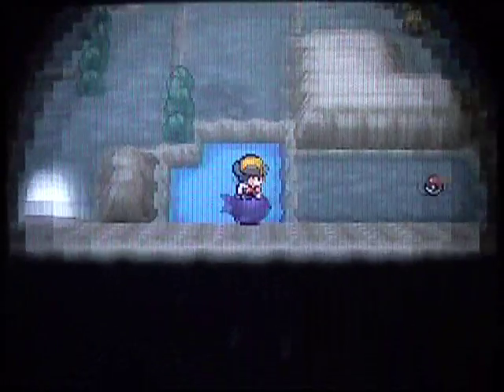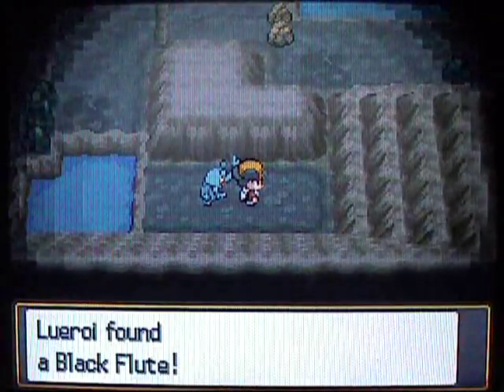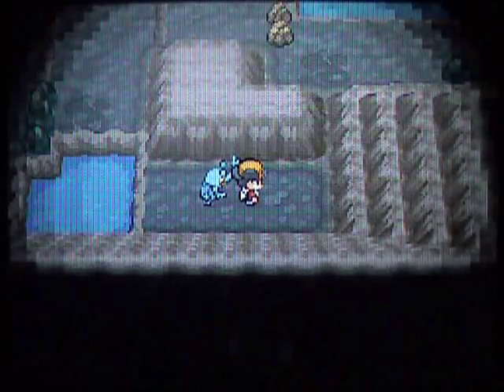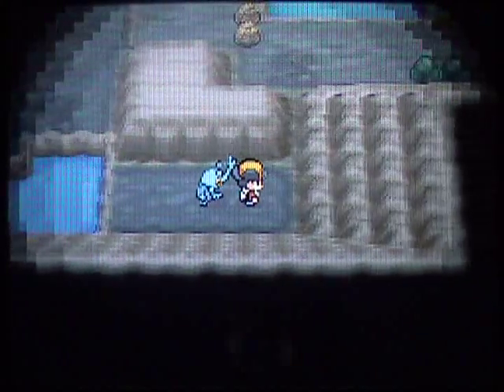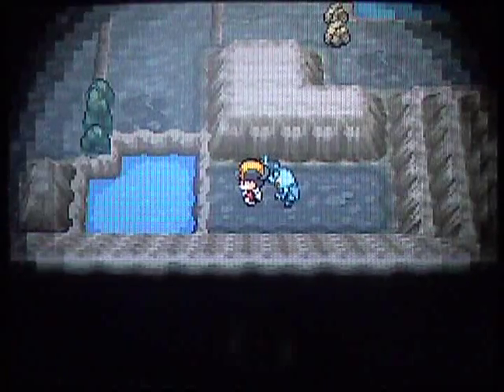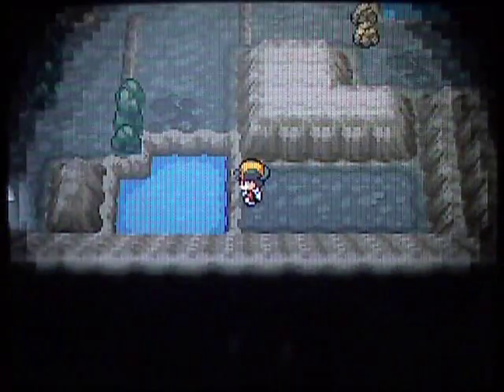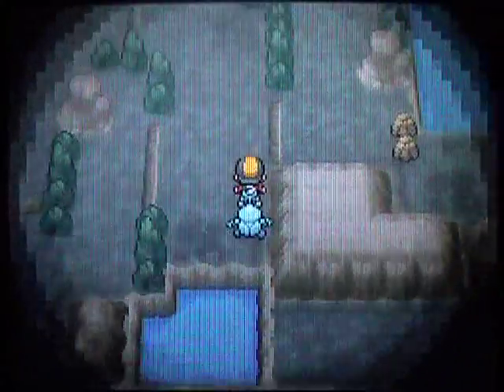If you have Surf, you can grab this item over here. It's the Black Flute. The Black Flute is an item that helps ward off wild Pokémon. It's not exactly a Repel, but it will decrease the wild encounter rate, so it makes it less likely wild Pokémon will appear in the grass. And it has infinite usage, so it's kind of nice — you won't run out of it after using it once.